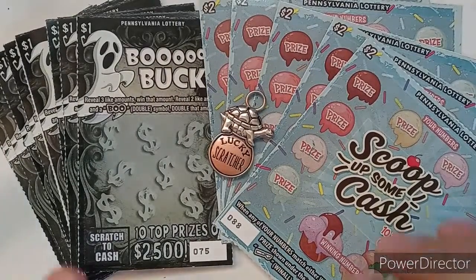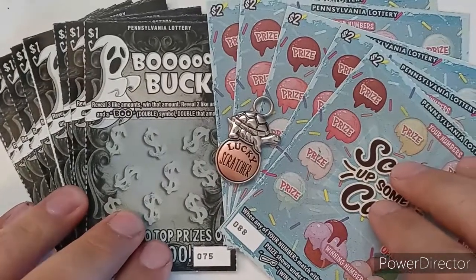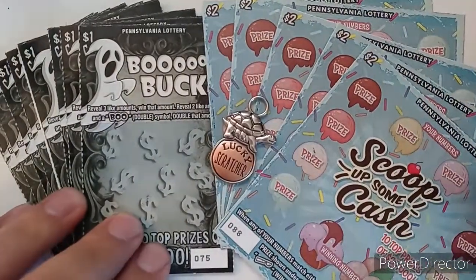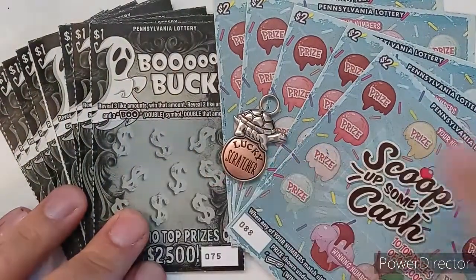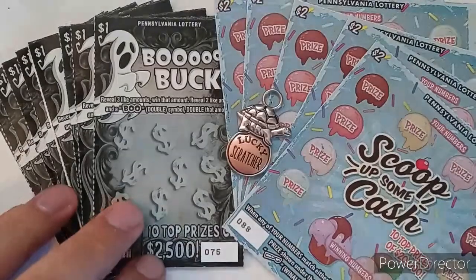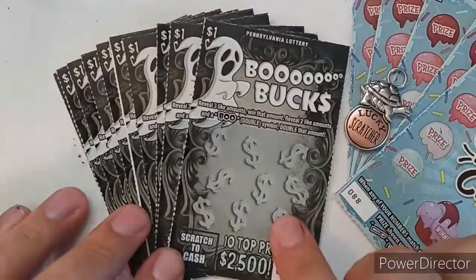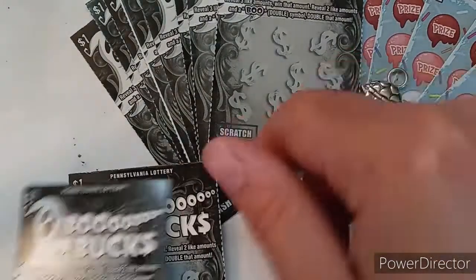Hey guys, welcome back to another week of Game On Scratch Off. We got more new Halloween tickets viewing on the channel today — they came out last week along with some repeat tickets from last time. This is my own take on trick-or-treat: you come and scare the guests and they give you some sweet treats. I didn't really think of that, I just made it up. We have 10 of the one dollar Boo Bucks — tickets 75 through 84 — and that's what we'll be starting with today.